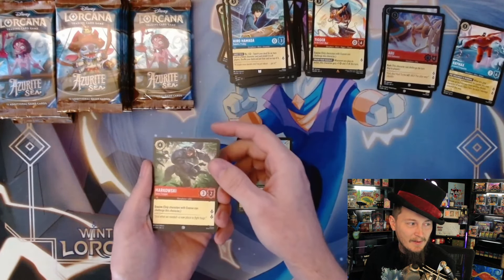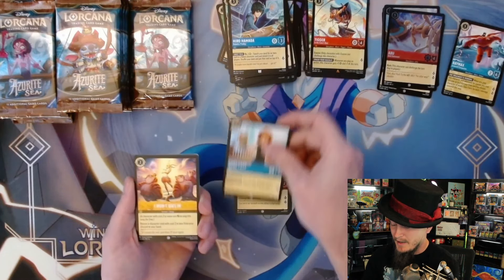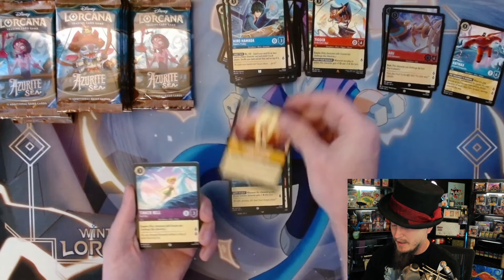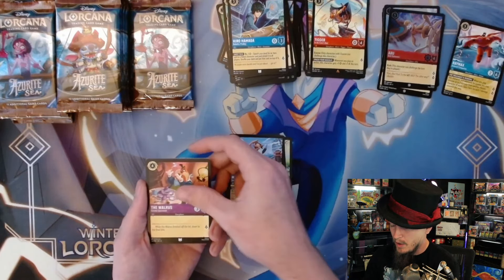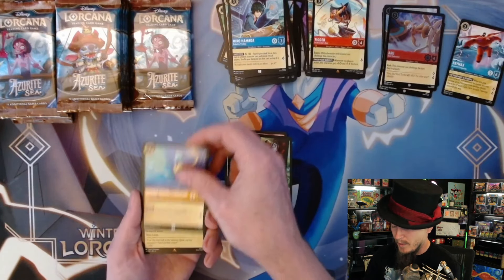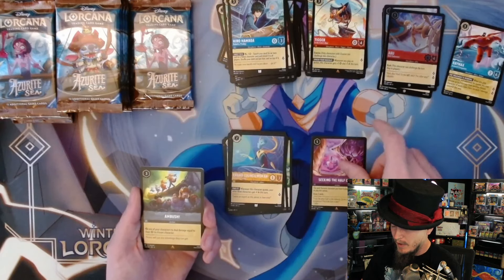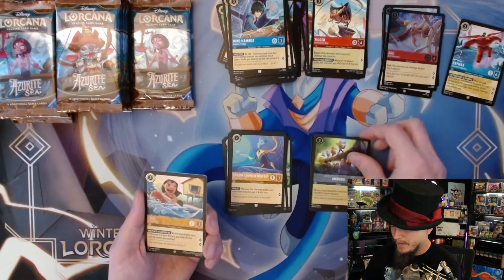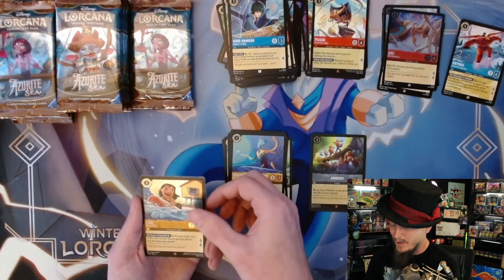Fred, Markowski - I don't know what that's from, don't recognize those guys. There's a whole slew of them. Tinkerbell, Mullins the Walrus, Basil, Grand Councilwoman - first rare is Seeking the Half Crown.